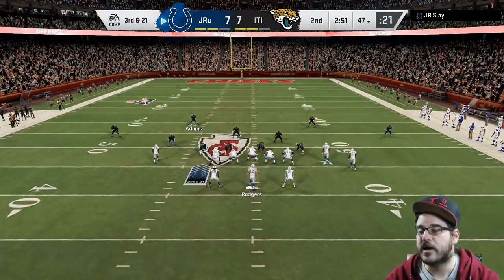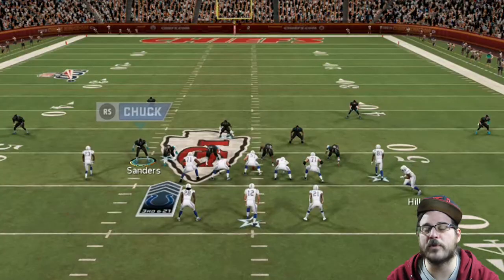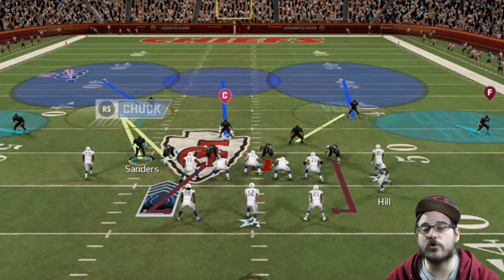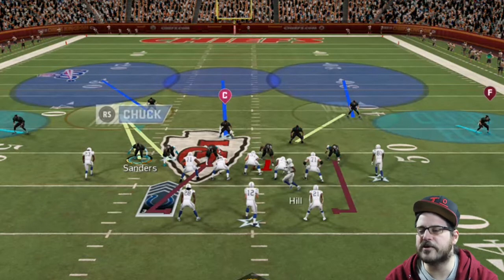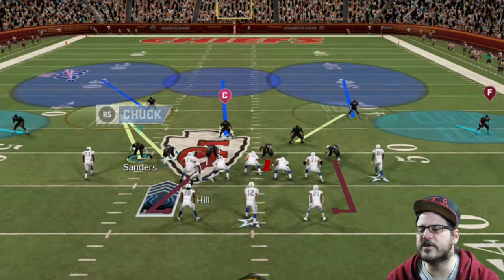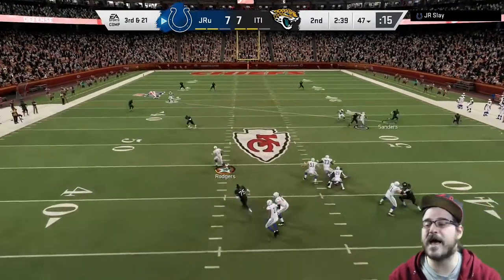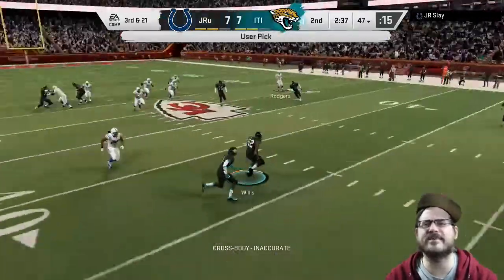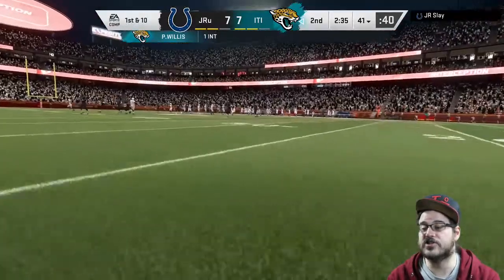We get the stop and I've got him to third and 21. My approach here is basically a cover two again, but I did something different where I put my linebacker — actually the left end — into a hook zone instead of blitzing the quarterback. I'm only sending three this time, and usering over the middle seems to be shutting down most things. He scrambles a bit, had a little opening, then throws over the middle, makes a bad play, and I'm able to pick it off with Willis — about an 85 overall on this lineup.